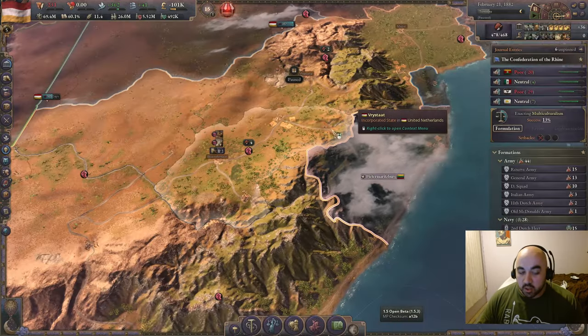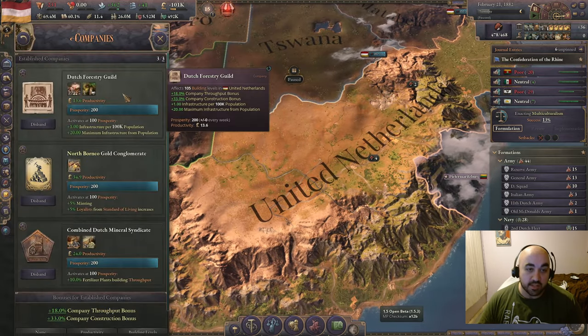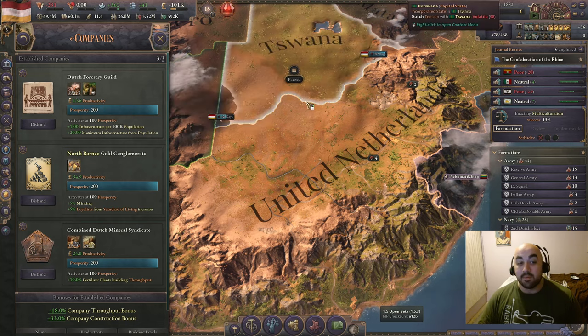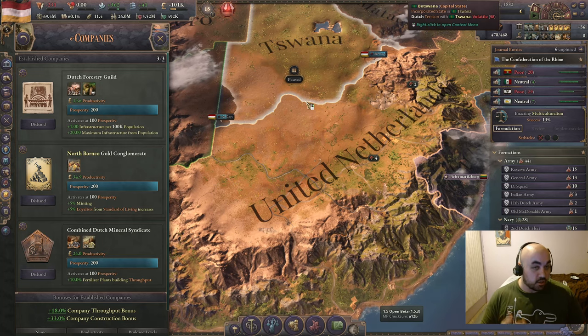There's not too much to talk about without going into great detail on companies, but roughly speaking the main attraction is that they give you a throughput bonus on all the industries they're associated with and a construction bonus. Companies are very, very strong, especially getting companies for the basic construction loop. Your first two or three companies are very strong.